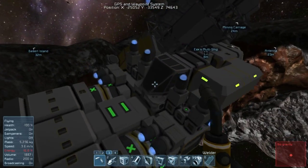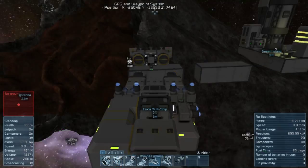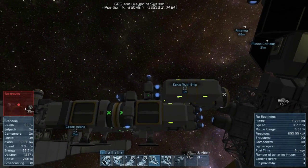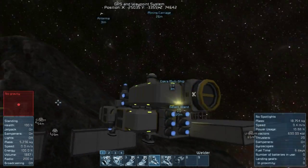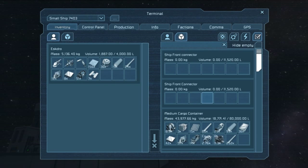Now what we need to do, since we got this other ship, is we need a grinding module. I've got a grinding ship already made. Let's see if we can build us a projector, and I'll show you how to build a ship from another map using your projector with the blueprints. I'm not a pro at that — I've done it once and it took me a while to figure it out, so it might take me a while again.